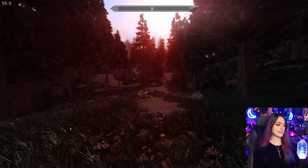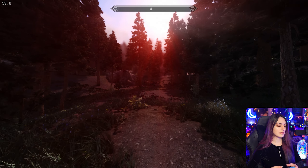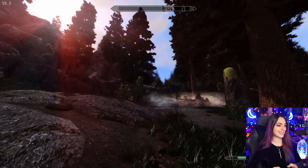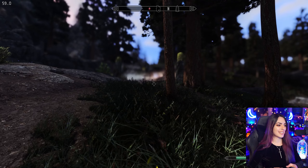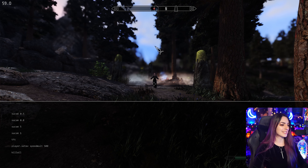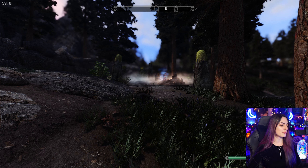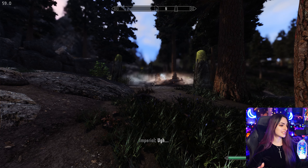Another really cool console command is player.setavspeedmult. This is essentially your speed multiplier — default is 100. So we're going to go ahead and put it at 500. Now all you have to do is run. Another fun console command whilst we're here — see how this all intertwines perfectly together — is going to be kill all. Kill all kills all NPCs and enemies within your general vicinity.